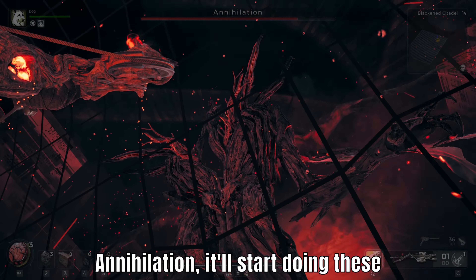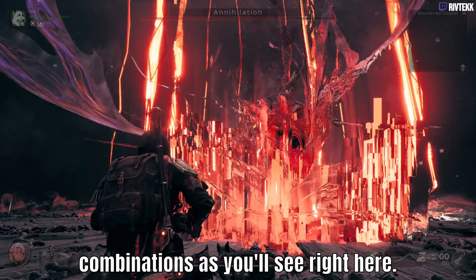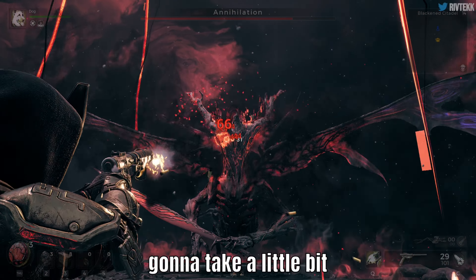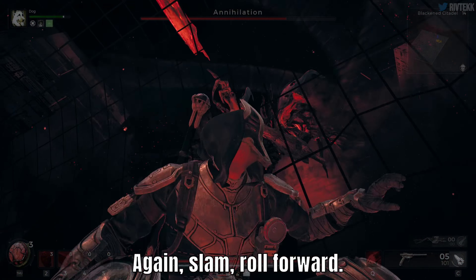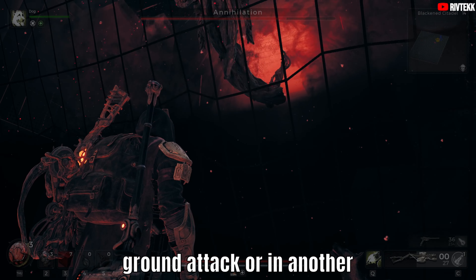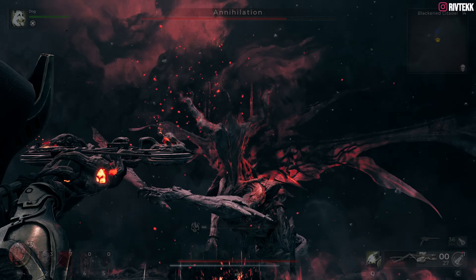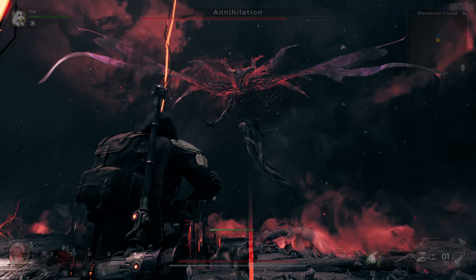Once you do enough damage to Annihilation, it'll start doing these weird phase-shifting combinations, as you'll see right here. We're just listening for those audio cues and it's going to take a little bit of short-term memory. So again — slam, roll forward. We know normally after a slam it's either that press into the ground attack or another slam, so we're ready to go. Now it's the press into the ground — wait for it, and then dodge. Then we'll go back into those other patterns we talked about earlier in the video.